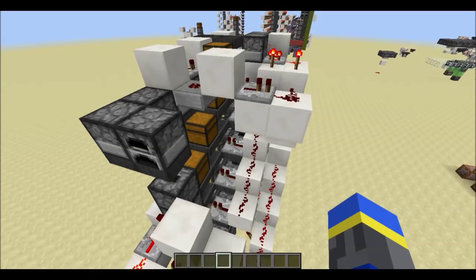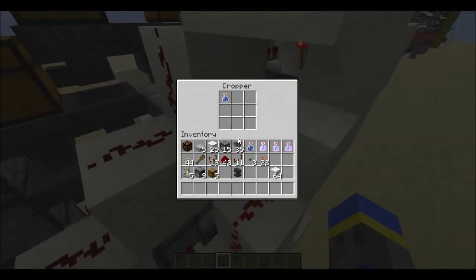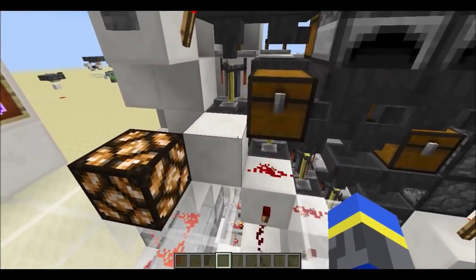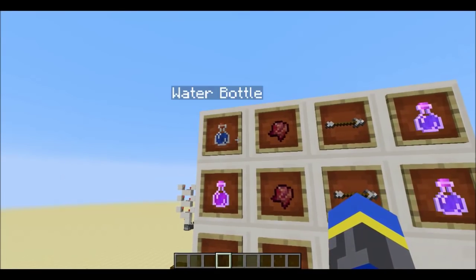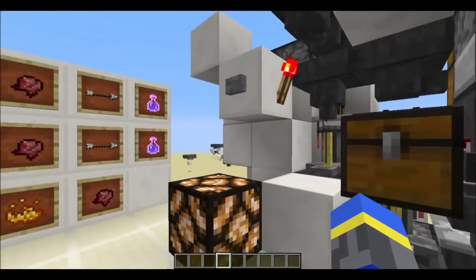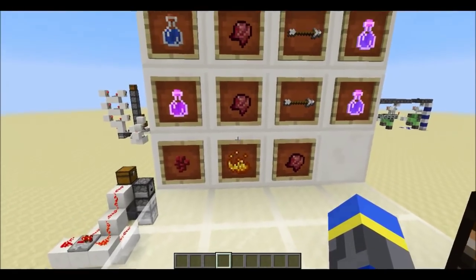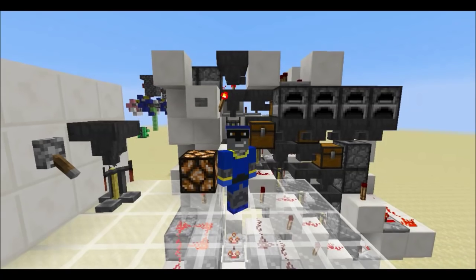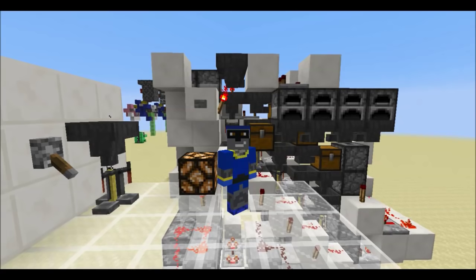One important thing to note is that in order to start the brewing process, the ingredient has to be compatible with the potion, and because we're using an awkward potion in the second dropper, the first ingredient has to be nether warts. Since all potions are based in nether warts, this isn't a problem. However, you can make a weakness potion without using nether warts by adding a fermented spider eye to a water bottle. If you're going to use this system, you'll need to use the longer recipe instead — brew a strength potion using nether warts and blaze powder, and then corrupt it with a fermented spider eye to get a weakness potion. That's the overview of how this works. Before I go any further, let me restate that this is not my original idea — Ray Taurus is the one who came up with it. The link to his video is on screen and in the description, so check him out if you can.